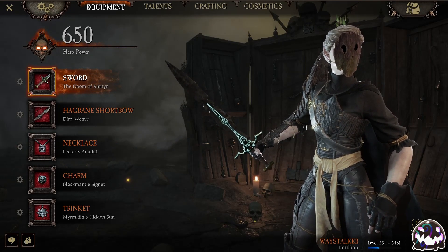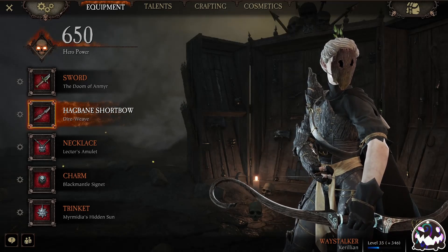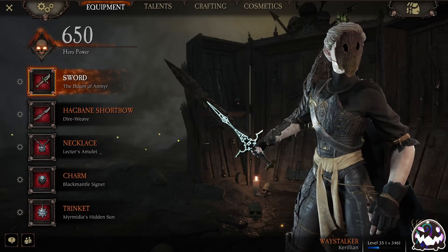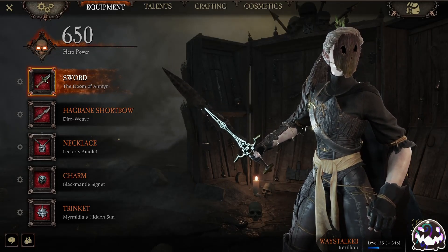Today we're going to be playing Waystalker using One-Handed Sword and Hagbane. There isn't really a specific synergy I'm going with between these two weapons — I just think they're really fun to use, so I want to use them.